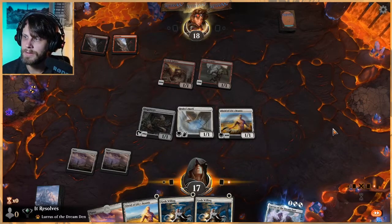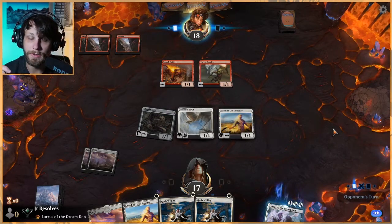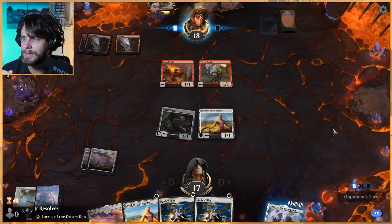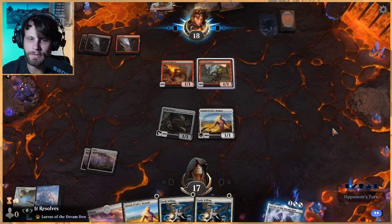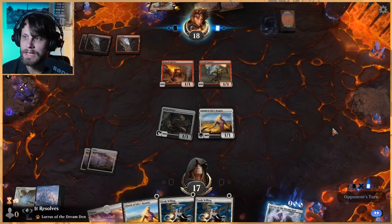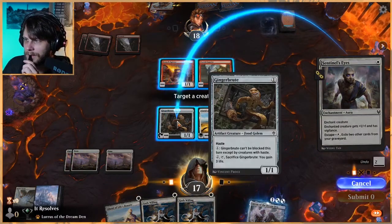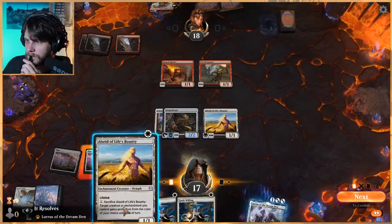I actually think Obosh slows down the initial turns of the deck a little bit, which makes it tougher. Having played two different versions of Obosh, I didn't like either one more than basic mono red. But that's just my opinion. The companion mechanic thematically is very very cool — it's almost like having a mount in RPG games. You get an extra card and that's very powerful, no doubt about it, but I'm not 100% sold it's broken.